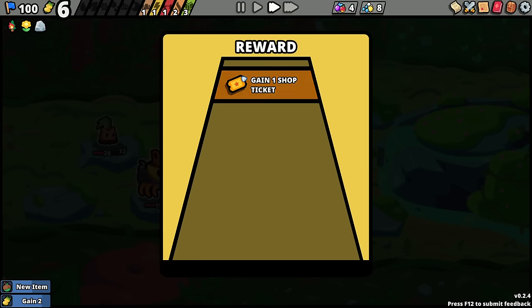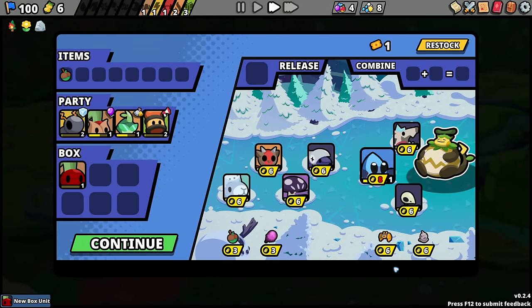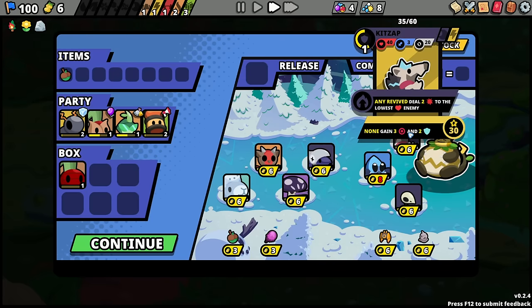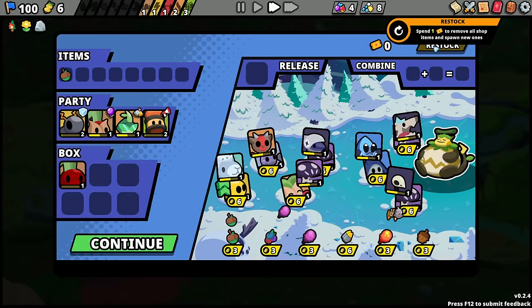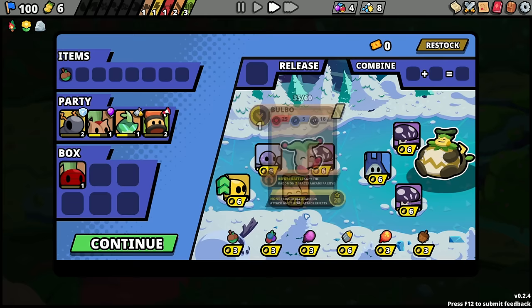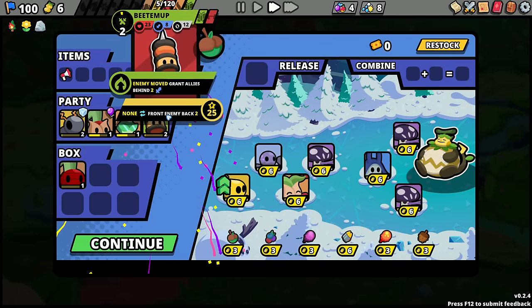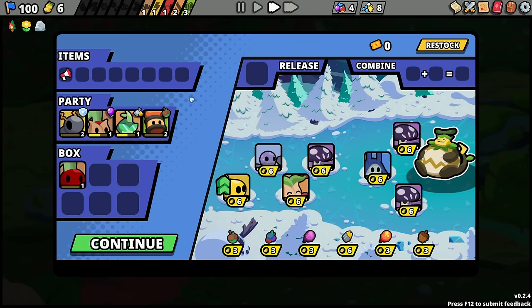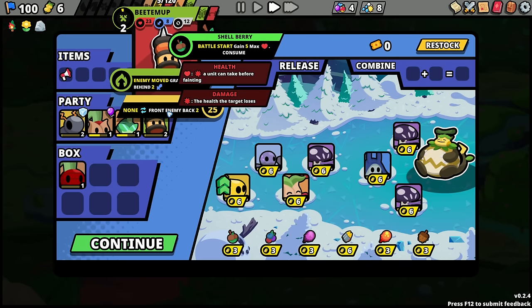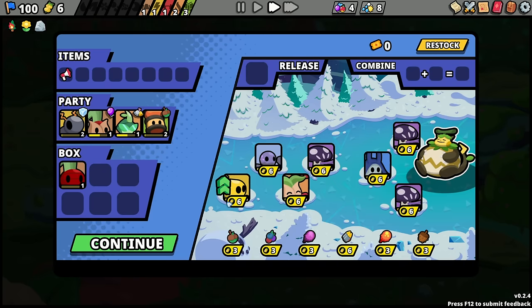Just in case that works the nice way. What does a shop ticket do? Reroll the shop — okay, I was kind of wondering. I think I'm good here. Let's give it a restock. Could upgrade the charge bug. I'm curious if that is legitimately a permanent 5 max HP — I'd assume probably not, because it seems too good.